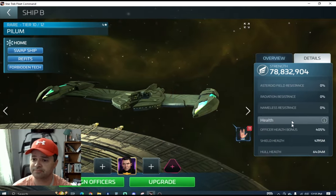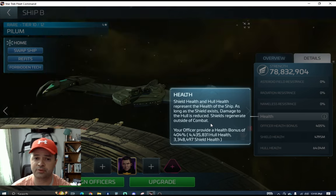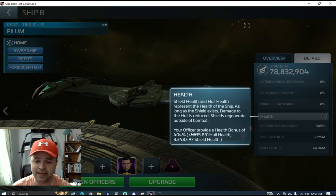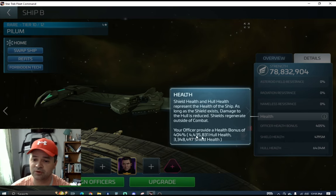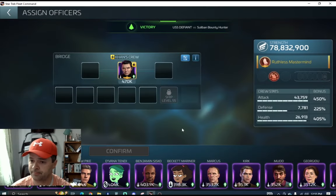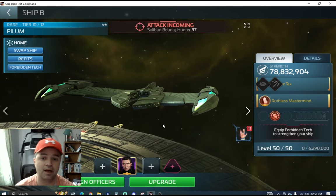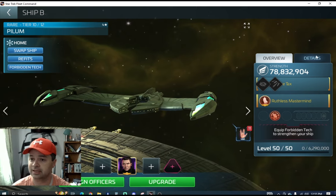With health, we can see this is going to help with your hull and shield health. Your officers provide a health bonus of 404%, which is 4.4 million hull health and 3.3 million shield health. I'm not quite meeting it - that's why it's at 405%. You want to be able to meet that so you can last longer in combat, so as you hit hostiles, your shield can take more of a beating without it getting to your hull health.